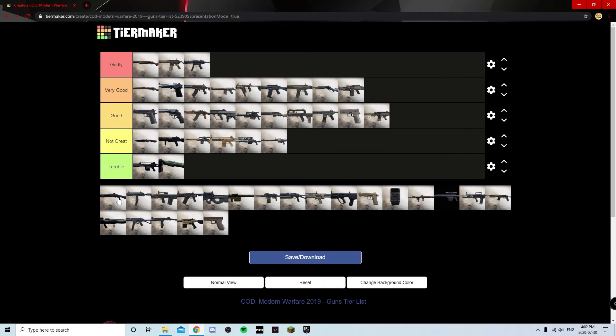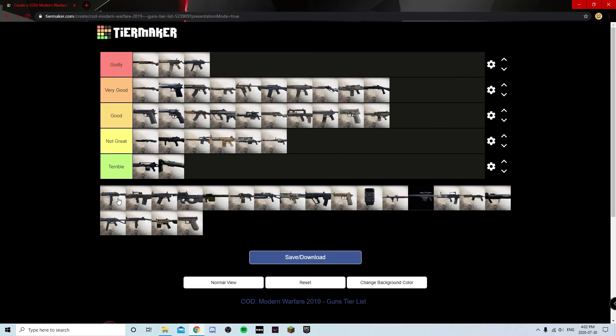The Model 680 is a pretty good all-around shotgun. It hasn't been touched by any buffs or nerfs during the entire game. It's not as good as the 725 but it serves its purpose well — decent shots per mag, decent range, not too slow. On those close-quarter maps you're going to do well with it. I'm putting it at Very Good.